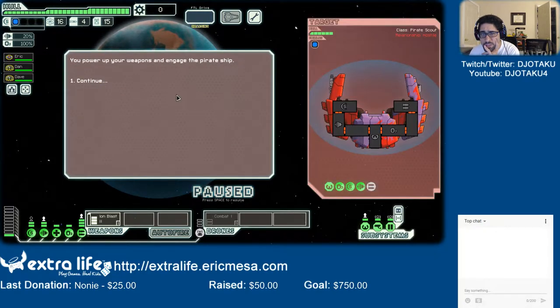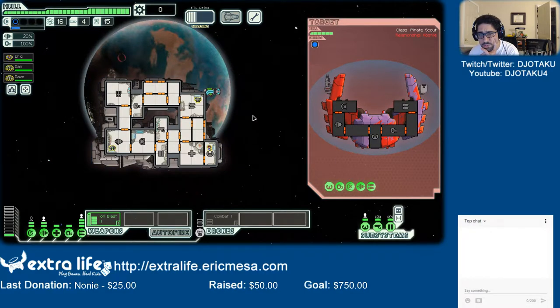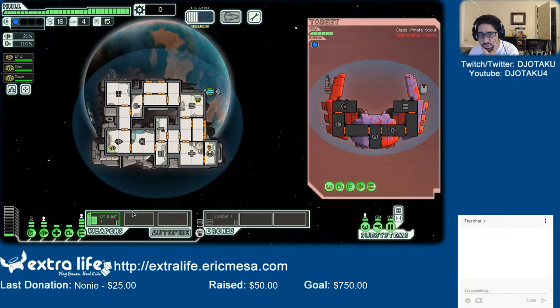Pirate ship! Let's save the civilian ship. Let's do this. Ion blast — there. Weapons. I missed. They actually hit me, bastards. Why is my thing so slow? What the hell is going on here? Shields — killer shields.